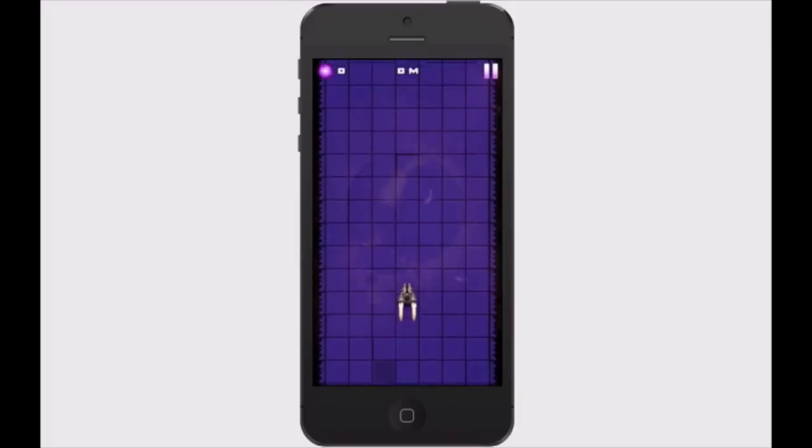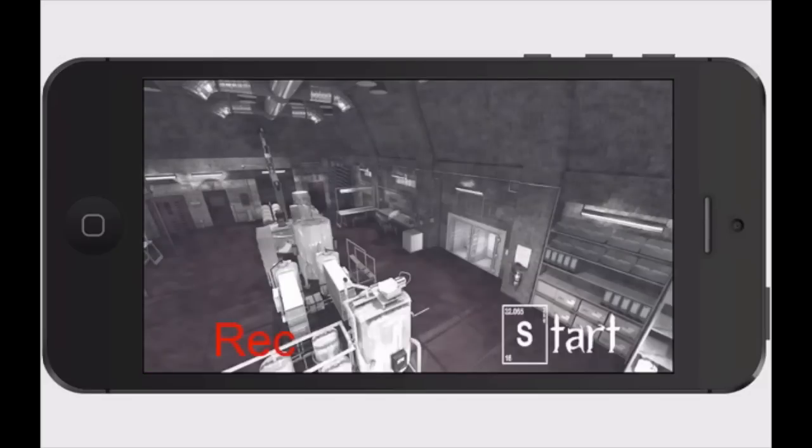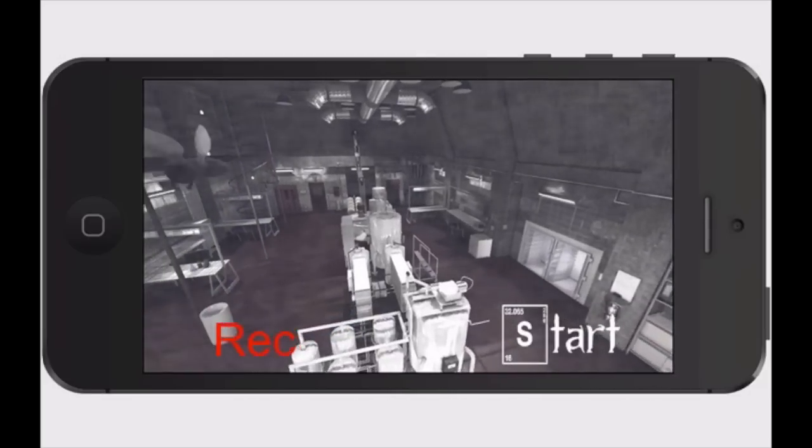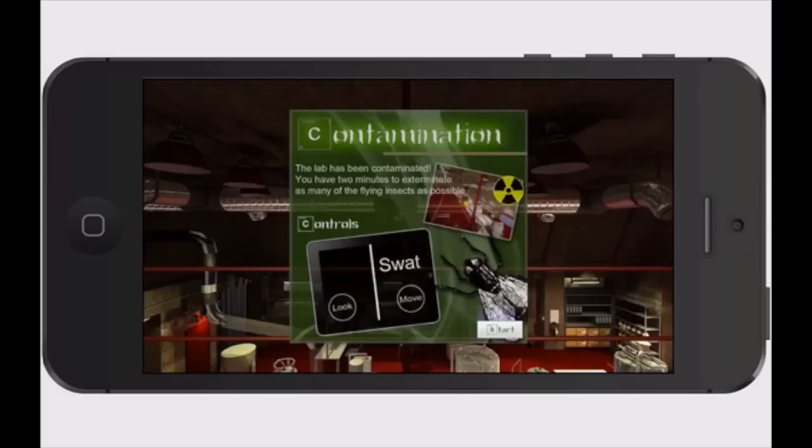The next one is Super Lab. This was a free game in the app store — it was the game app of the week, maybe a week or two ago. It's a pretty cool game and I think you're going to enjoy it. You can even record your gameplay if you want, but we're going to go ahead and let it get started. It's a little hard to control — it does show you how to look around and move.